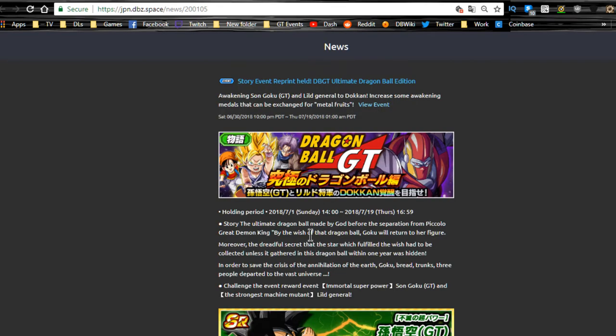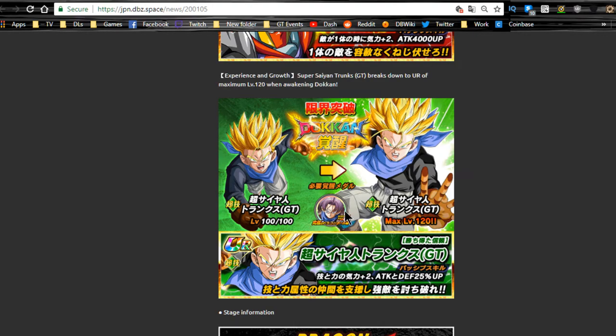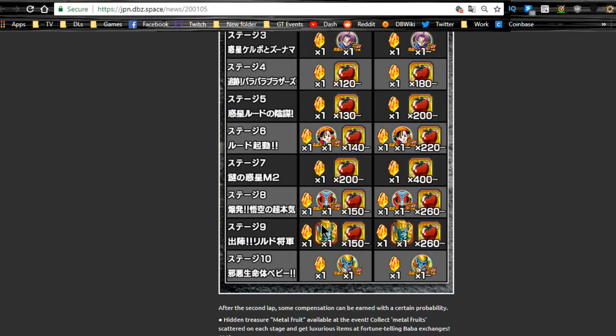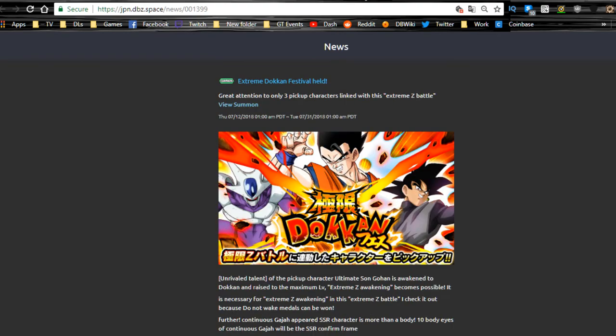The other Dragon Ball GT event runs until 7/19 so it closes tomorrow. Get Gohan and Dokkan awaken him into Super Saiyan Gohan GT. Metal Rildo Dokkan awakens into Hyper Metal Rildo. The Goku here also feeds into the other Super Saiyan Goku GT. Definitely get the Trunks medals and Dokkan awaken Trunks — he's a great support with ki, attack, and defense +25 for allies. Trunks medals are stage 3, Pan medals stage 6, Rildo medals stage 8, Rildo on stage 9, and Dr. Myu on stage 10. For apples, stage 7 on Hard gives better apple-per-stamina rate; Z-Hard burns stamina faster if you just want to use it up.